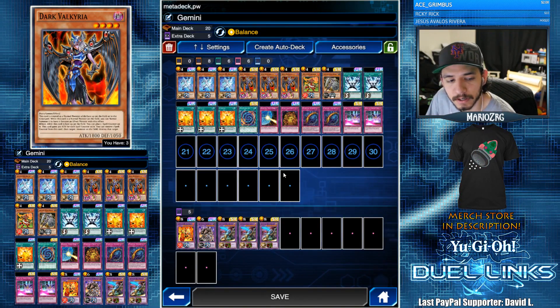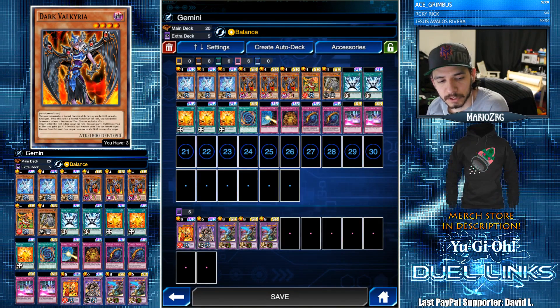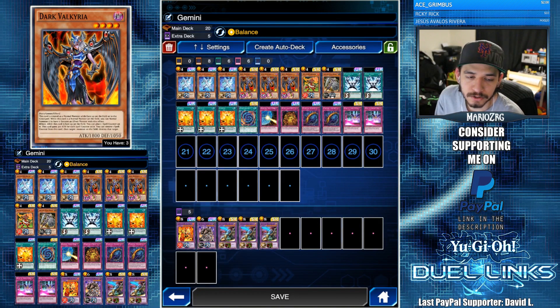We have three Dark Valkyria — 1800 beater, really good effect once it becomes a Gemini monster. Once while this card is face-up on the field you can place one spell counter on it; this card gains 300 attack for each spell counter on it. You can remove one spell counter then target one monster on the field and destroy that target, so immediately you have monster removal which is really good.